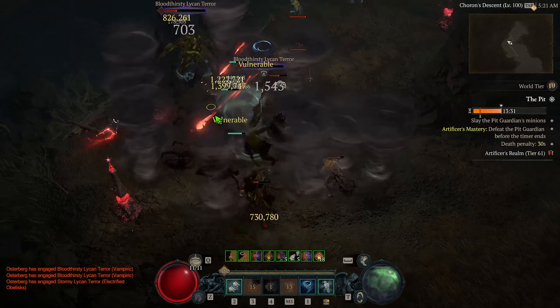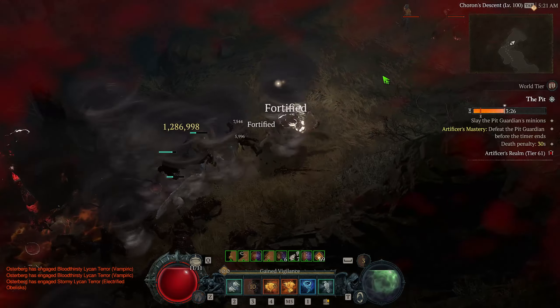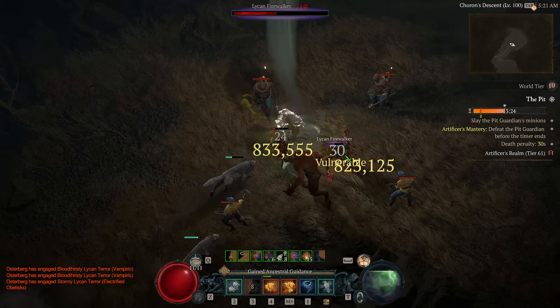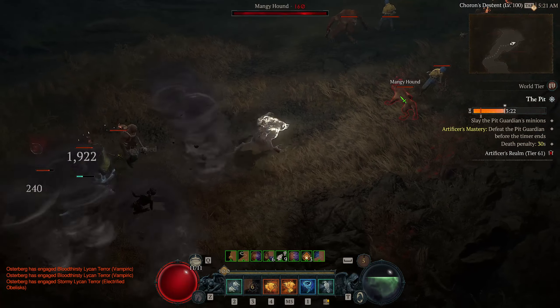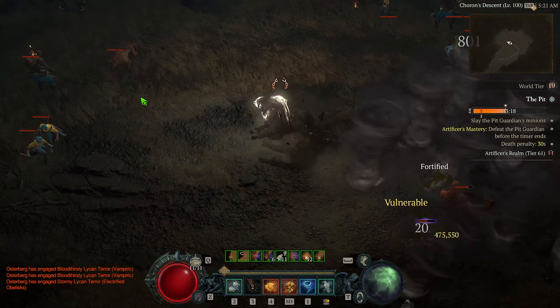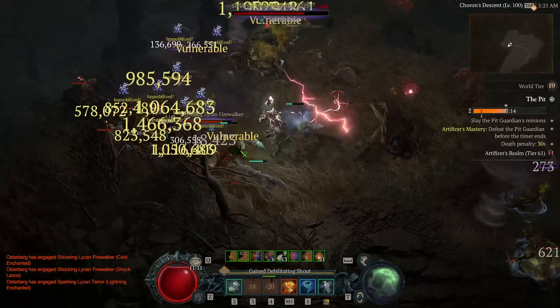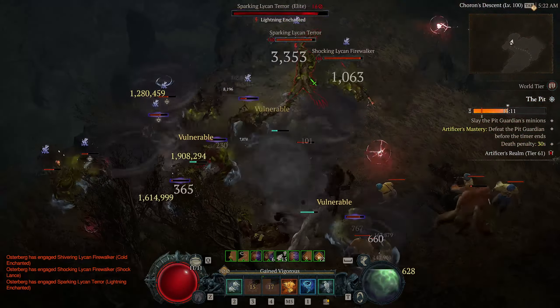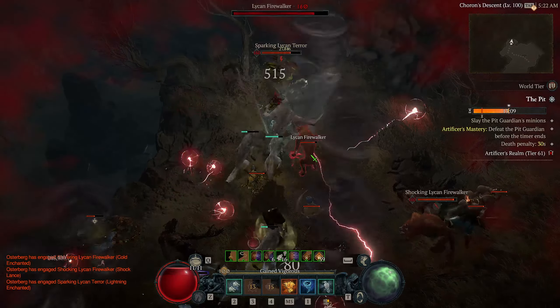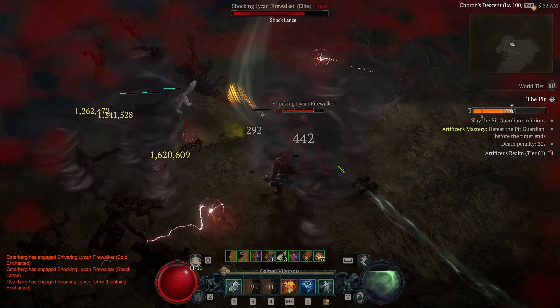That's the entirety of this Tornado Druid build. Incredibly strong — easily one of the best builds in the game and potentially the best Druid build in Season 4. It does require a decent amount of gear and master working to scale resource cost reduction, but it's ridiculously powerful. Thanks for watching.